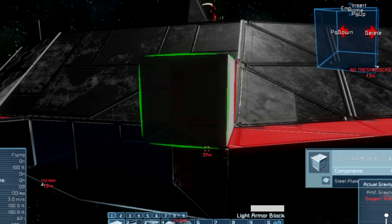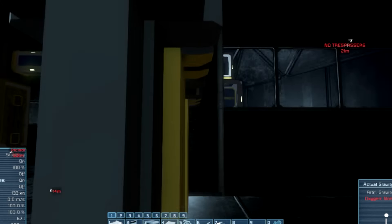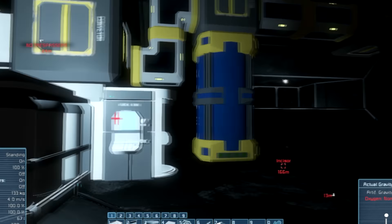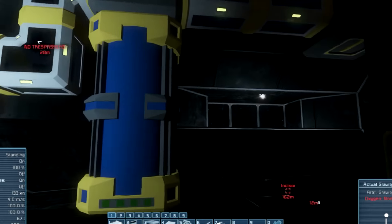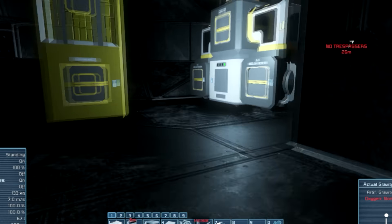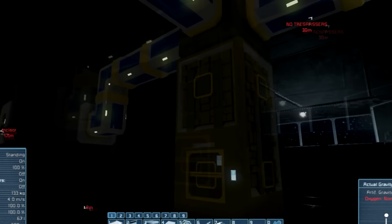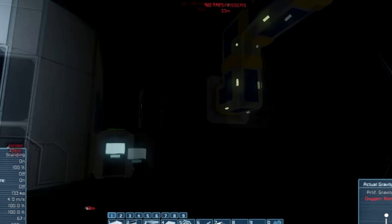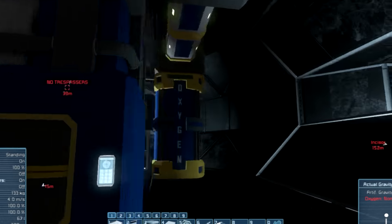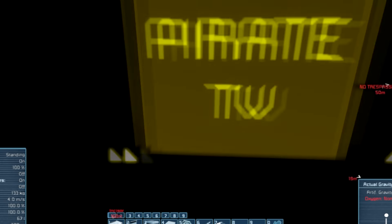This is the pirate base. As you can see, it has windows and everything like that. Now since we've gotten in here, we're able to take a look around. It's pretty bare minimum — there's a med bay, oxygen tanks, an oxygen generator, two cryopods, an assembler, batteries, nuclear reactors. Another assembler. Big cargo containers. It looks like this is literally a good waypoint, a good stopping place. It even says 'Pirate TV' or something like that.